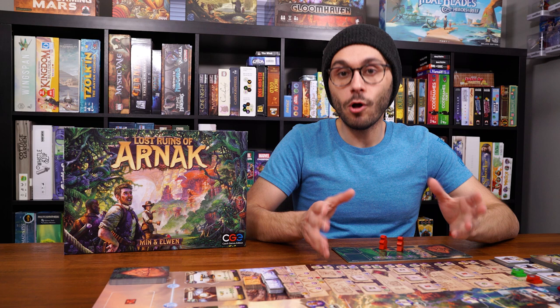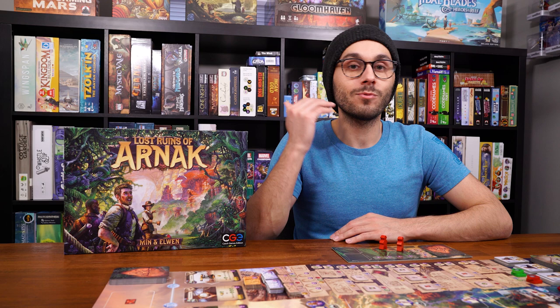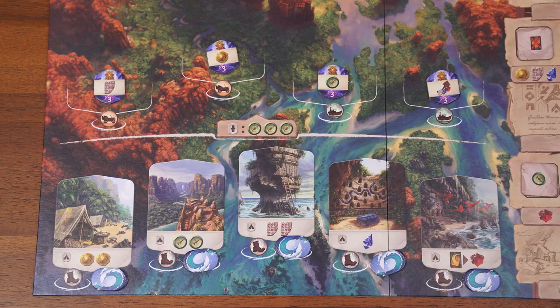Phase one is simple: each player draws cards until their hand size is five. Phase two is where the bulk of the game takes place. Each player takes a main action and as many free actions as they'd like on their turn, then passes to the next player. You'll keep going until all players pass, then lead into the end of the round. You do this five times until the end of the game.